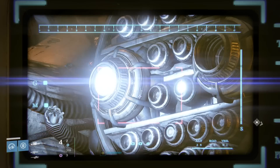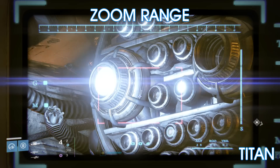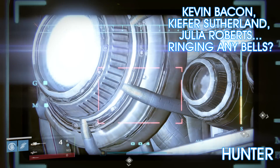Our first test for the Hereafter compares its zoom range. As you can see with the Titan, it has a fairly average range, but the gun actually has a very special perk for hunters. When a hunter looks down the sights, it actually zooms in much more than usual, helping these poorly trained predators have a better chance of catching their prey.